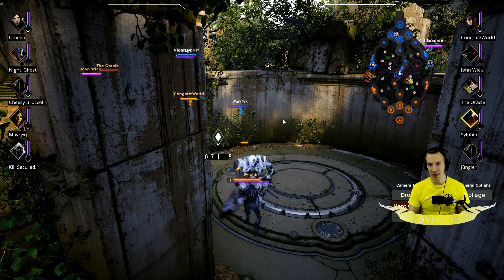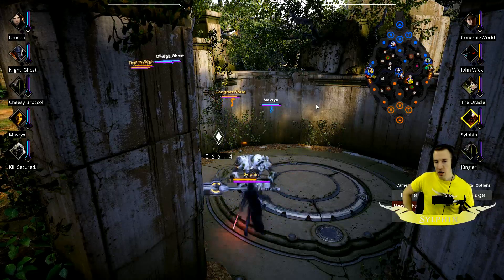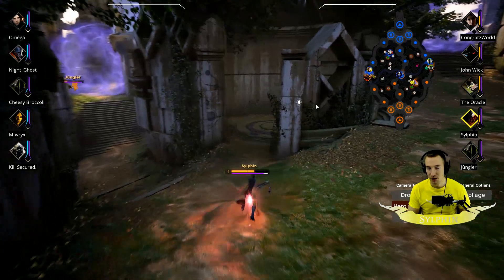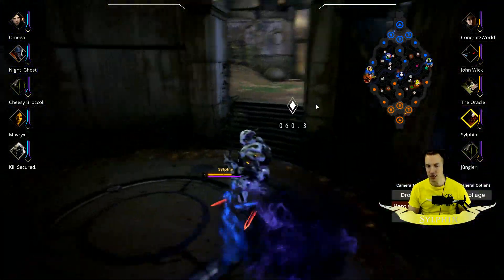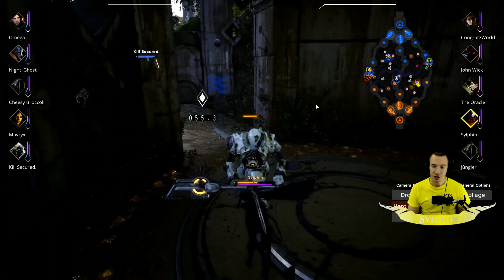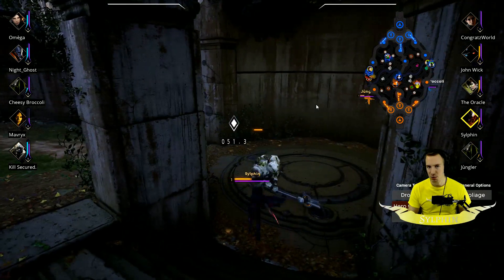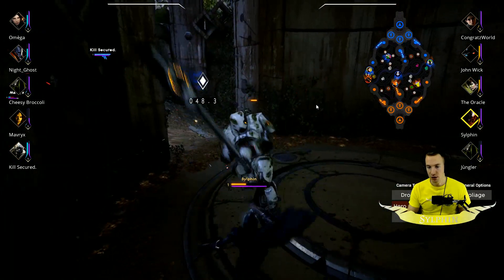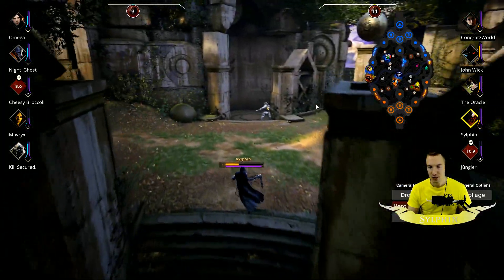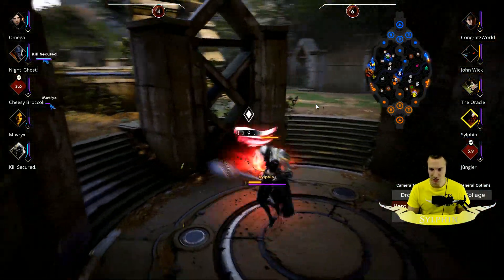I happen to play her in the jungle here and I get Living Guardian, and this is why it doesn't really work. She just needs that extra damage from Demolitionist to clear camps faster so she doesn't take as much damage — Living Guardian honestly doesn't do too much for her here. You just want to clear the first three camps as much as possible, go back to base, get your Living Guardian then, get your Green Camp, then contest the river buff. Without Demolitionist it's too slow and she takes some damage anyways.